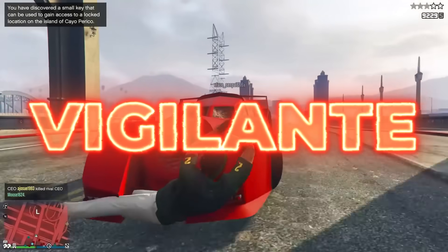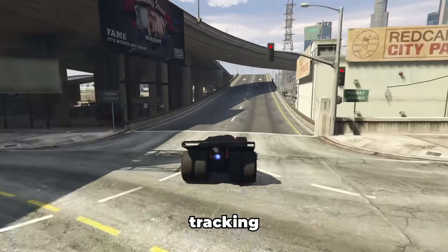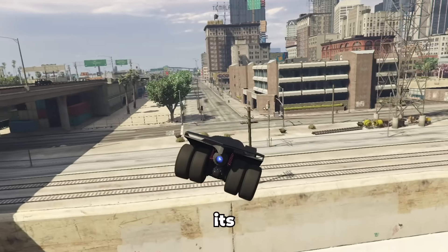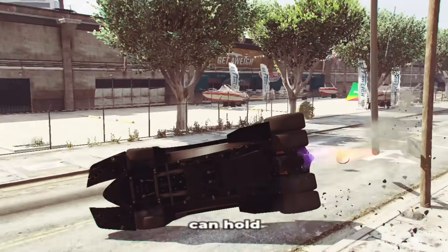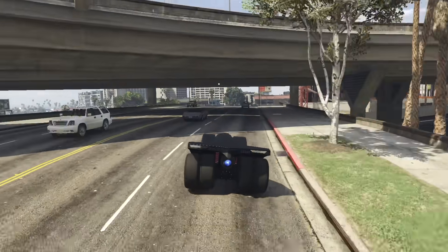Coming in at number 9 is the Vigilante. Who doesn't like the Batmobile? It's fast, it's got the Booster 9000 on it, and decent missile tracking — actually way better tracking than the Oppressor. You can obviously have some fun with it. It's not the best, but it's still a really fun vehicle.